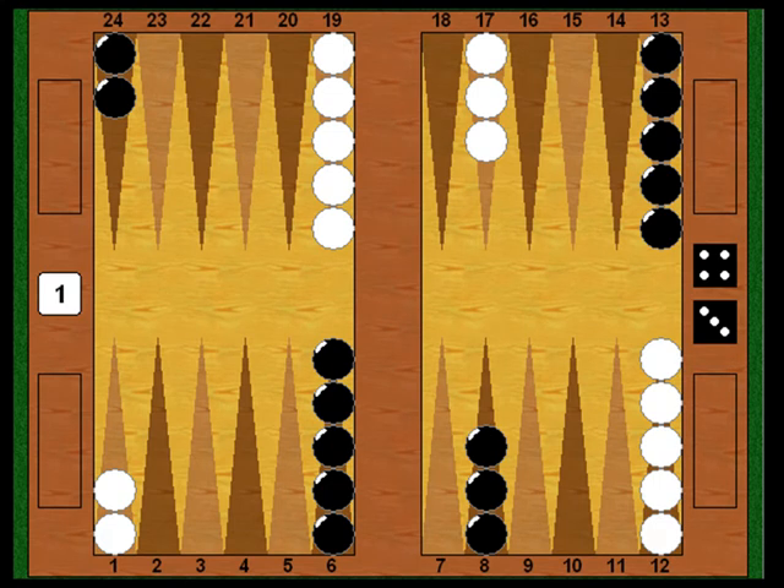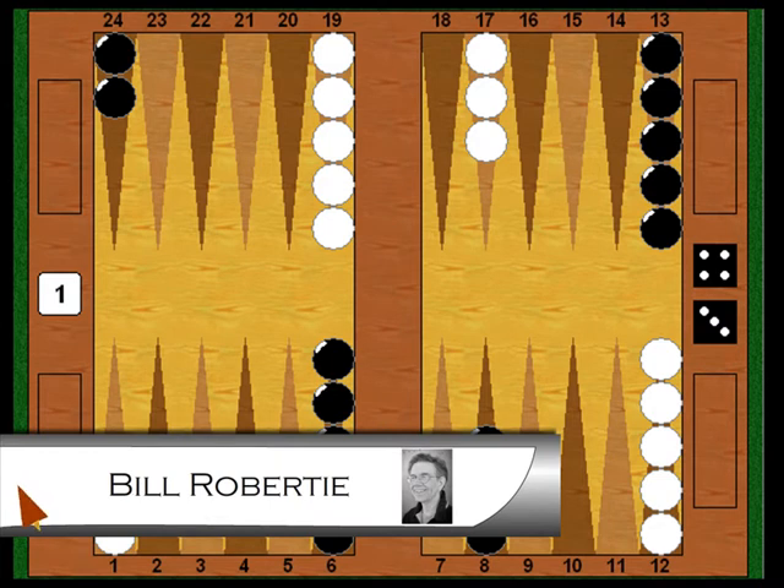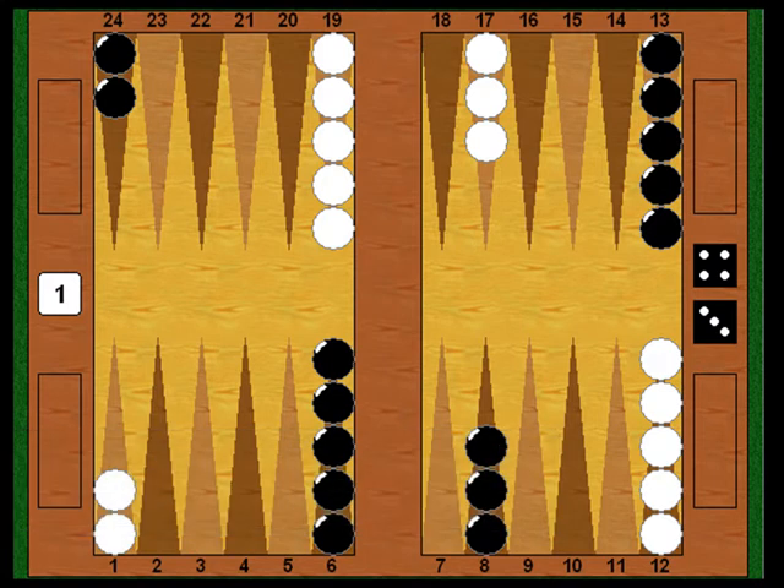Hi and welcome back to our series Backgammon Basics here on Drag the Bar. I'm Bill Roberti, your instructor for the series. Last time in Episode 3, we saw how to play the different opening rolls. We looked at not only the moves themselves, but also the ideas behind them. Every opening move initiates a particular game plan, and if you know the plan, you know what you're trying to do and what the best way is to follow up.